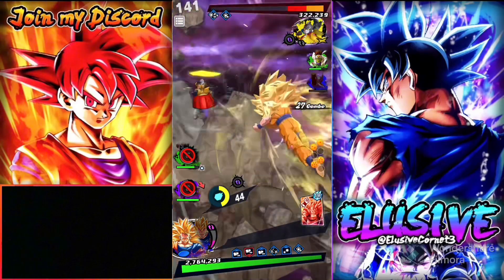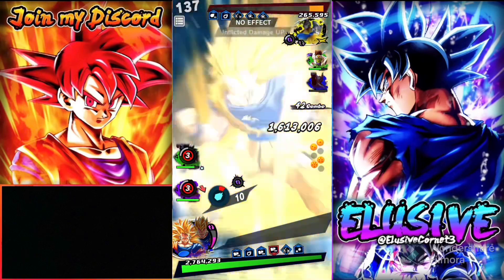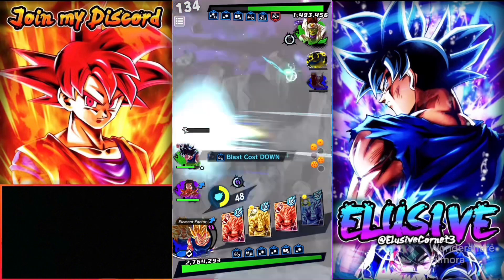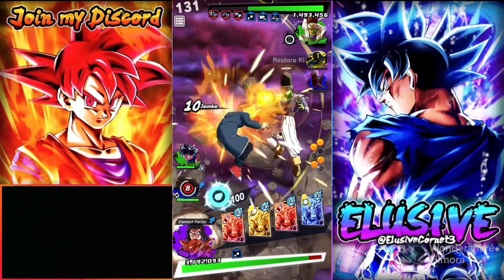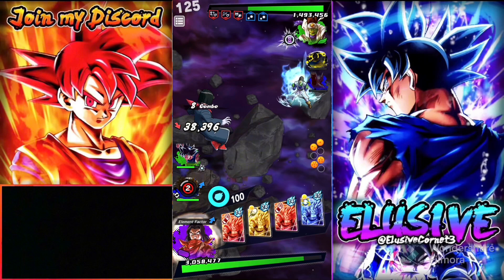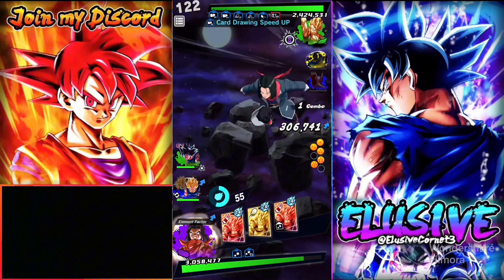Doesn't matter if they lower my card draw speed - I'll keep upping it as I combo. But we didn't kill because I got a green card. Still can't attack switch. I blast up somehow - Vegeta comes in, 17 tags in too. They go immediately, that's fine. If they have a rising rush I'll sacrifice RevUI - 17 is way too valuable at this point. Sides up, and now you're dead. Payback done.